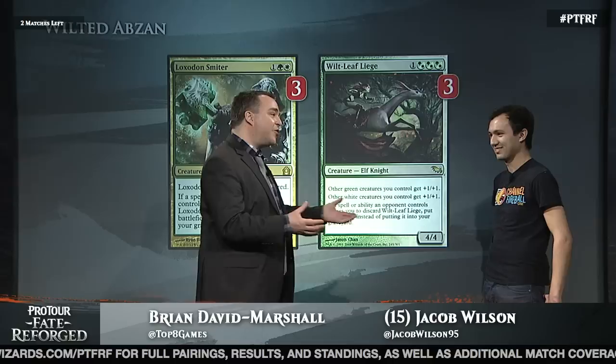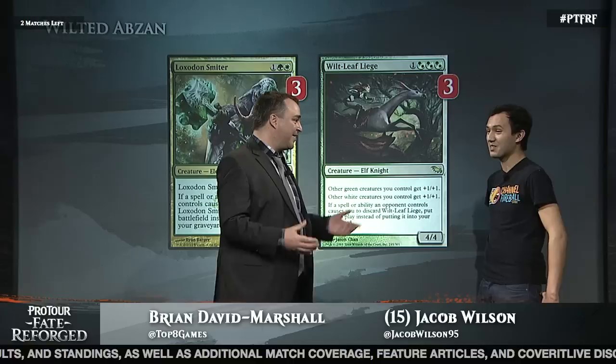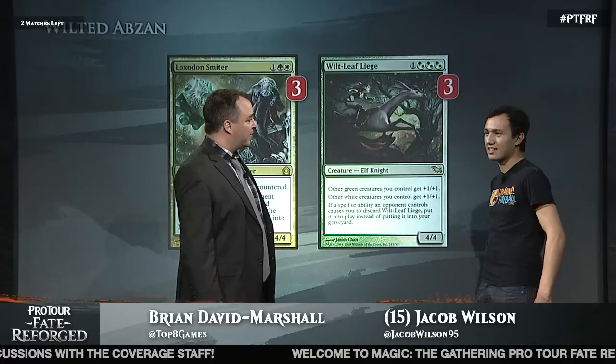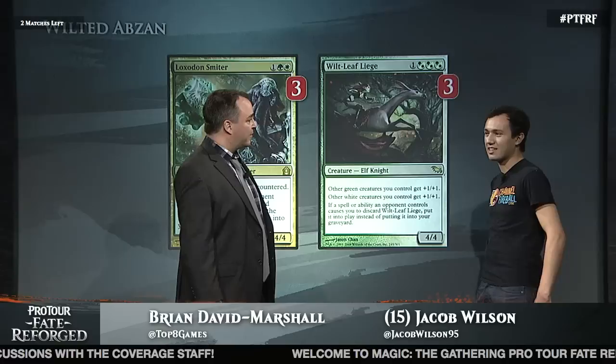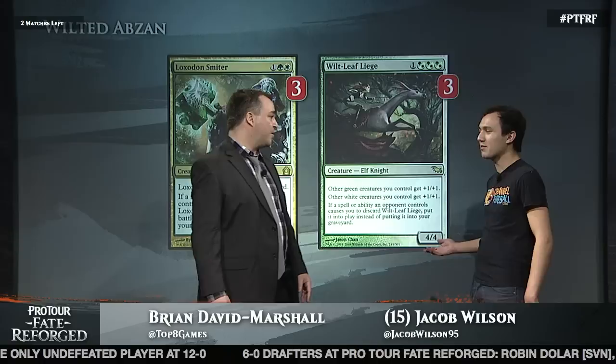You said you were worried that you'd show up to the tournament with Wilt-Leaf Liege and look kind of silly. I was very scared of looking silly and just losing with this pile of green-white creatures. But he's 6-0 at the moment with the deck. Yeah, I am undefeated with the deck. These cards — the dream situation is to empty your hand other than them and then get Thoughtseized or have your opponent Liliana plus. And against these Abzan decks, Wilt-Leaf Liege is so good. Most of them play 4 Abrupt Decay, so they just can't kill it. Right, because it costs 4.